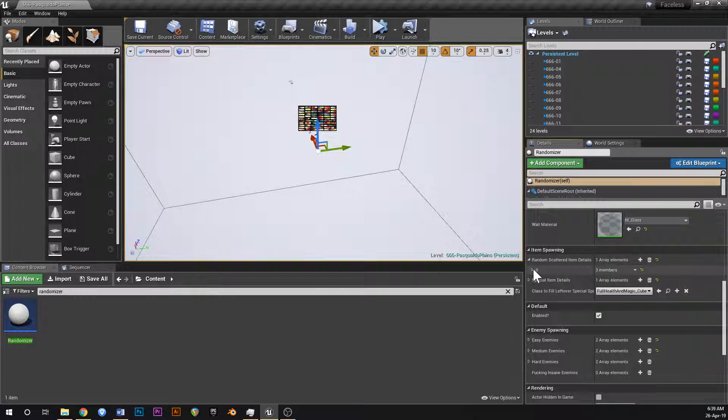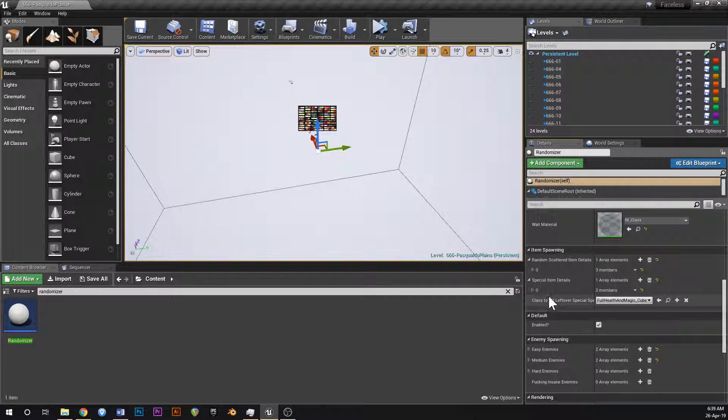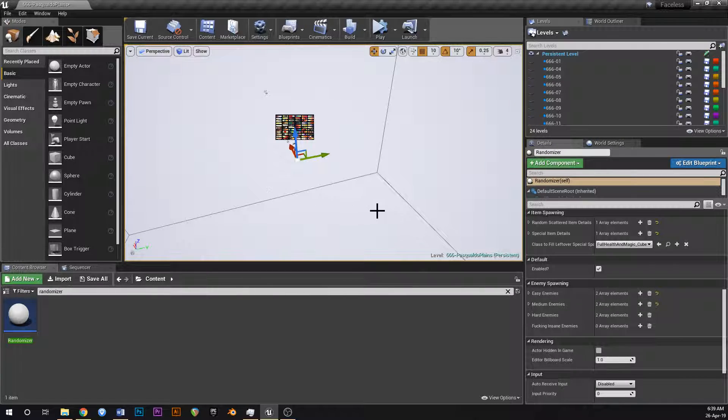I've got a random scattered item detail so I can put in pickups like health pickups or money or whatever - just random stuff that pops up all the time. But there are also special items - things like ability unlocks. There are two different types of item spawners: the common ones which are the random scattered ones, and the special ones. You put the special ones in the more difficult places, and then the item spawning thing will select all of the more difficult item places and spawn the list of items you've defined there at random difficult positions. The same goes with the enemies - I've got a list of easy enemies, medium enemies, hard enemies, and really insane enemies. This entire list gets spawned into the map at the positions I've placed on the levels.